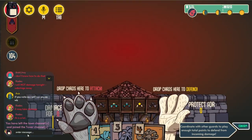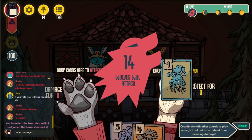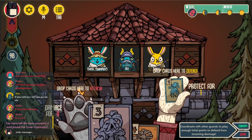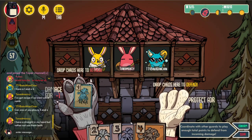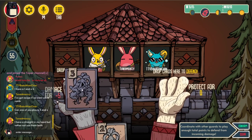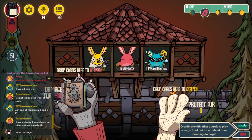Now, if a werebunny gets nominated for guard duty, they can use their cards to defend, and they would do that the same way a townsfolk defends, by placing cards in their right bunny hand. But in most situations, werebunnies will want to spend their cards to sabotage the defenses and damage the town, and they do this by placing their cards in their left werebunny hand.